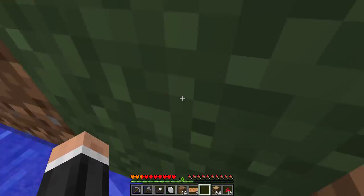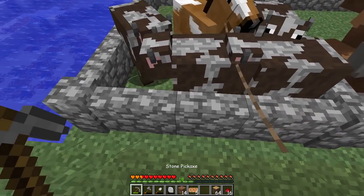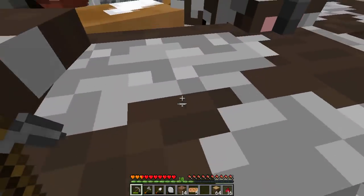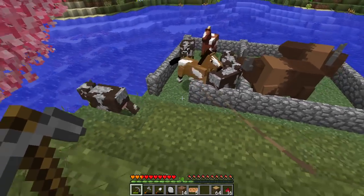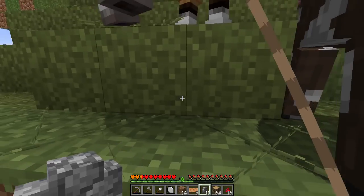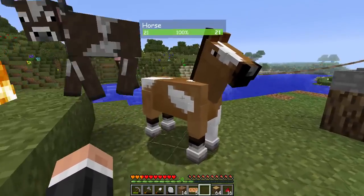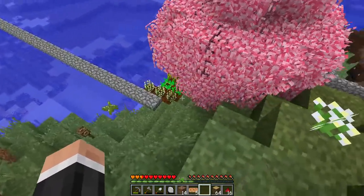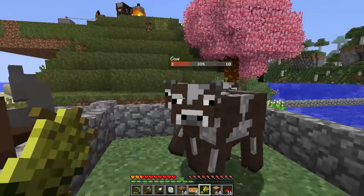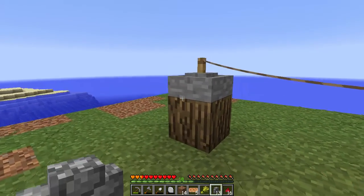Let's get a horse with our remaining lead. Come this way horse - the cows are sort of in the way which is a bit of an issue. I can't believe we don't have gates yet. After some wrangling with cows getting in the way - there we go, got three of them back in, which is pretty good.